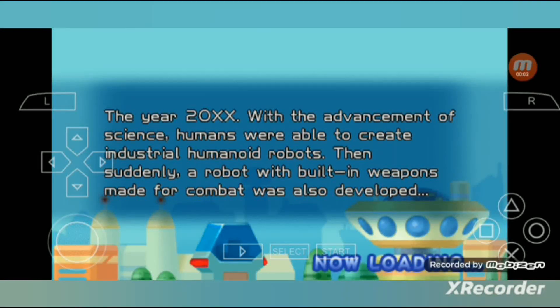The year 200X. With the advancement of science, humans were able to create industrial humanoid robots. Then suddenly, a robot with built-in weapons made for combat was also developed.